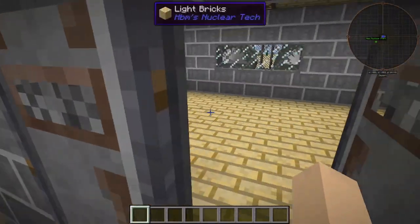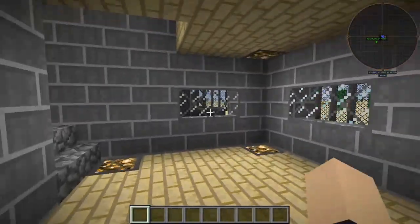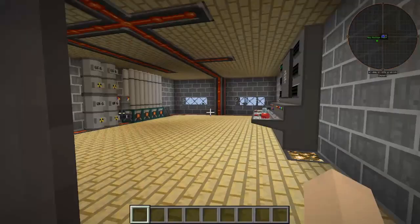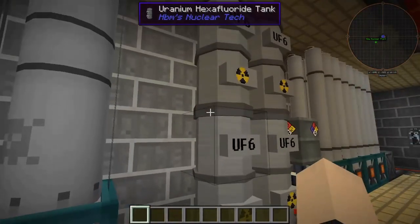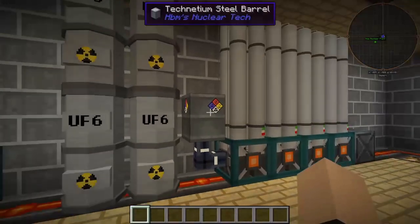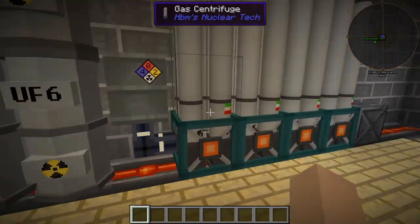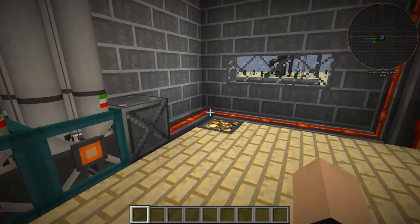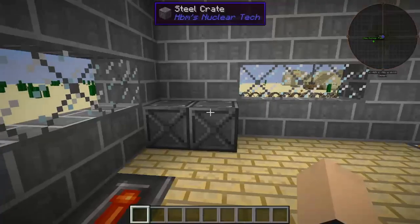Over here we have a storage room, or like a little bedroom — whatever you want, it's all for you to decide. Up here we have our centrifuges, our uranium hexafluoride tanks, a technetium steel barrel which connects into our gas centrifuges here, and we have a little storage thing here — a steel crate for more storage.